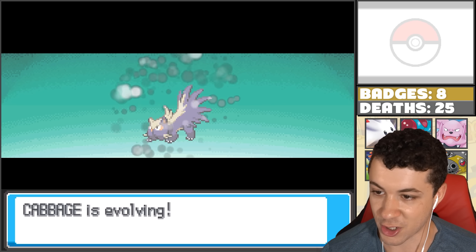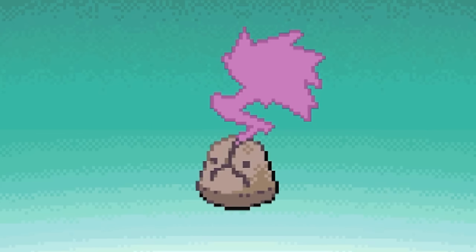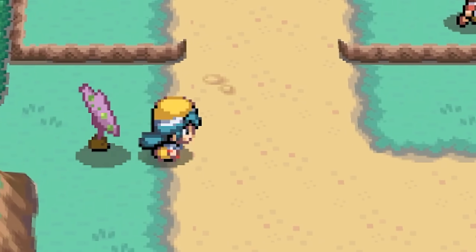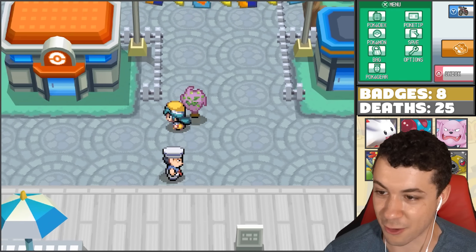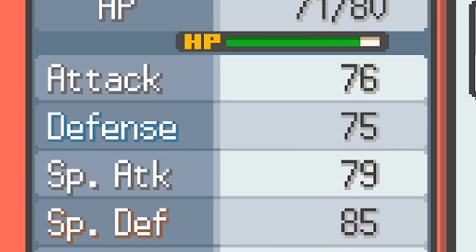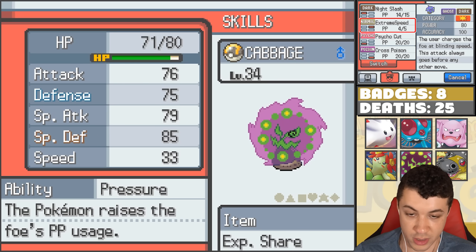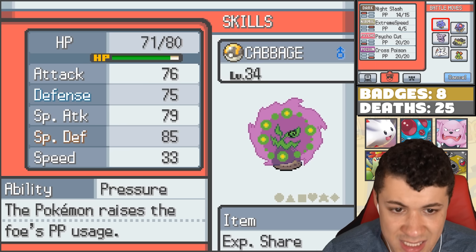That's right, Cabbage is going to turn into a Super Cabbage - or a Spiritomb! That's so cool, actually. Stunky into Spiritomb. Congratulations, your Cabbage evolved into a Spiritomb. It looks kind of cool following me around, though that green face is freaking me out. It reminds me of a monster you'd see in Scooby-Doo chasing you around. At least it's a gentle monster. Its stats all around are pretty good - attack, defense, special attack, special defense. The only thing lacking is speed, which we kind of nullify with the extreme speed. The moveset is pretty diverse too: Night Slash, Cycle Cut, Cross Poison. Cabbage definitely has potential.